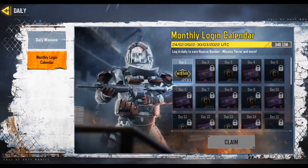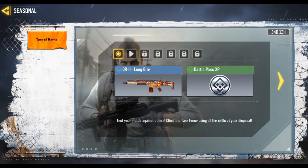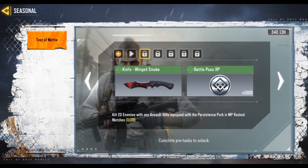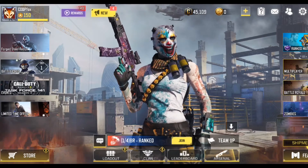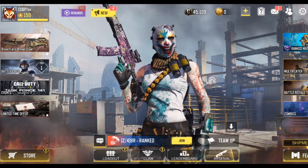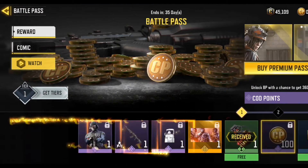In the seasonal section we have Tests of Metal added here — nothing so special like skins. In featured, just comics. I think maybe two or three days later new skins and new prizes will come, and we can do our tests to have them. But for now, just something like that. Let's take a look at the battle pass.